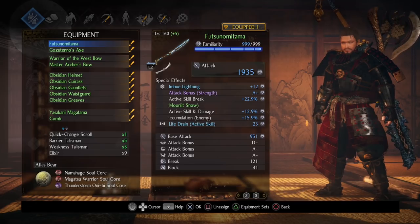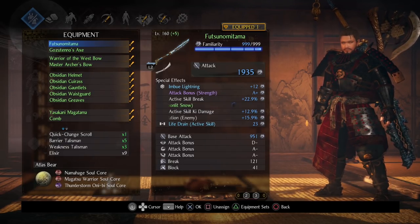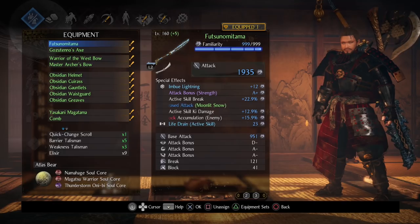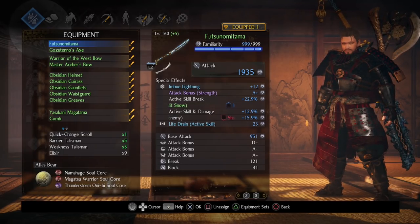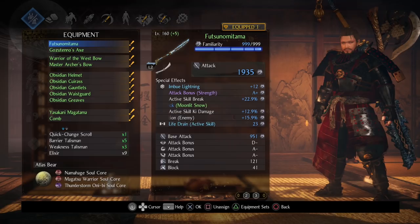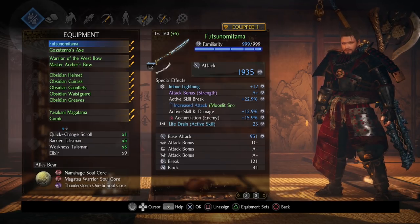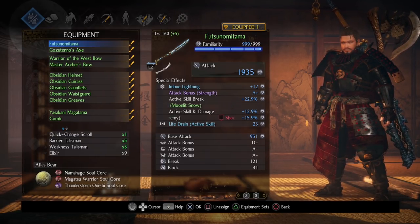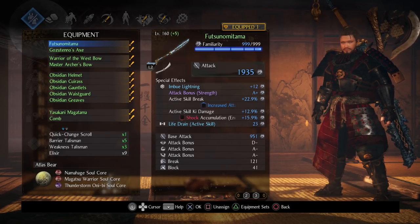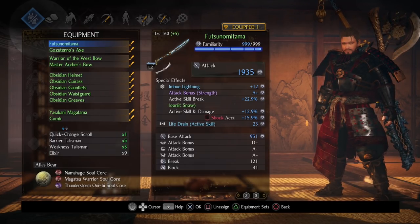This is an upgrade. The first thing we have is Futsono Miatama, a unique lightning imbue odachi. You can farm the smithing text for this off the final boss, and I'd consider this the base weapon for this build. You could use any odachi with lightning paper, but this comes with lightning already on the blade. The stats include attack bonus strength, active skill break, increased attack on moon with snow, active skill key damage, shock accumulation, and a life drain on active skill inheritable.